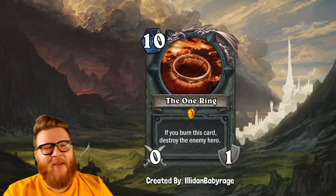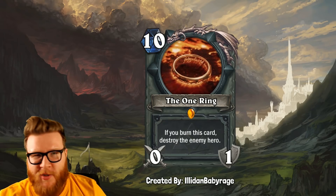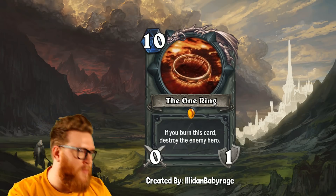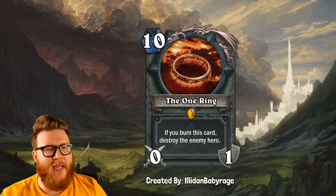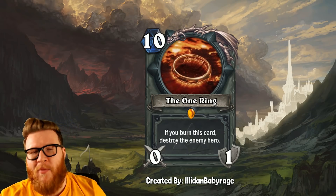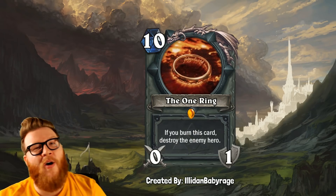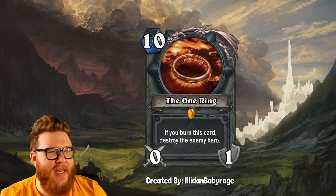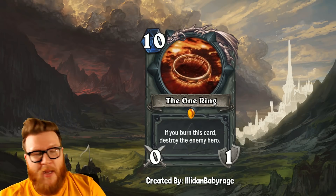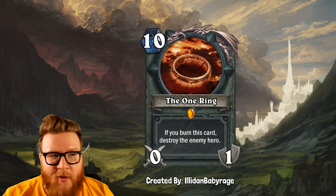Next up, let's look at the One Ring — one of the most commonly submitted cards or ideas. Some were token One Ring, some are the One Ring itself. Sometimes it was minions, sometimes weapons. This one from Illidan Baby Rage captured the finality of the ring really well. This is a 10-mana 0-1 weapon, and it reads: if you burn this card, destroy the enemy heroes. So this is an alternate win condition card, of which we've only had a couple in Hearthstone — Mechathun and Uther among them. Burning this card will win you the game.